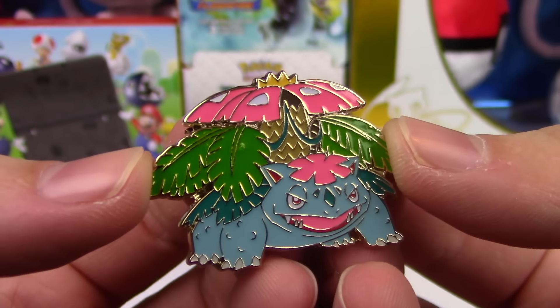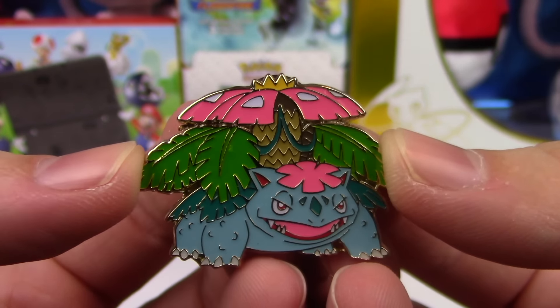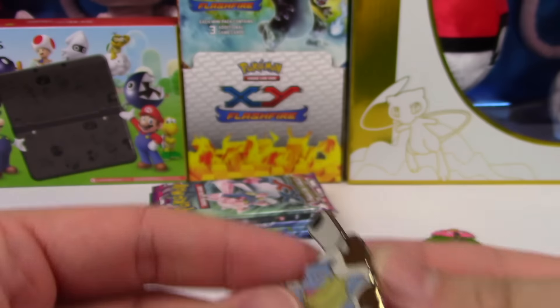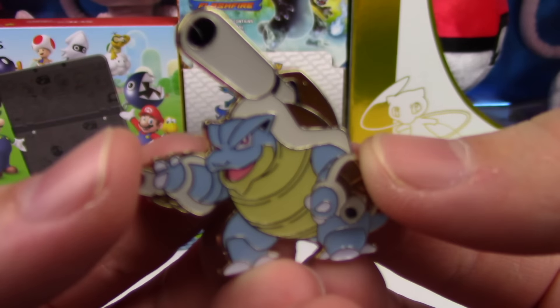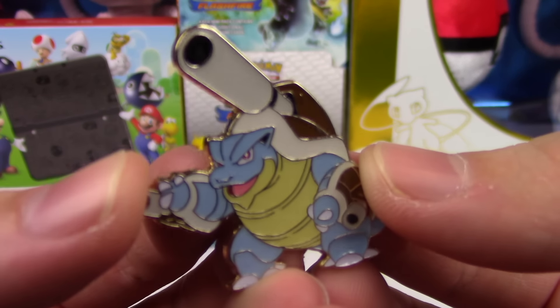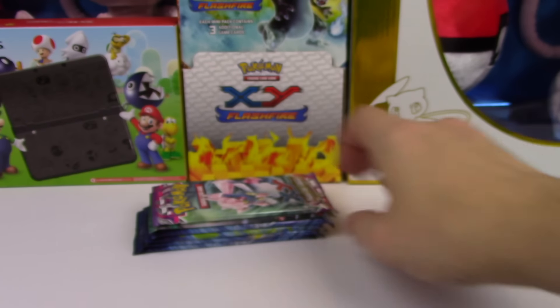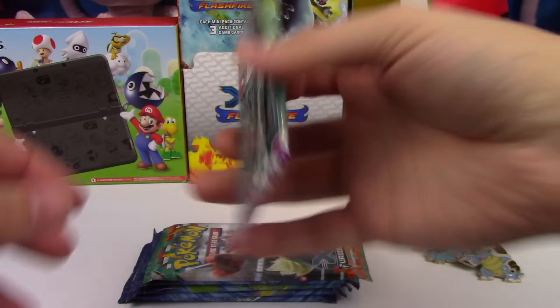Let's go ahead and look at another one of these amazing pins. Pokemon really does well with these. And the Blastoise — another great-looking pin. Alright, let's go ahead and break into these packs.